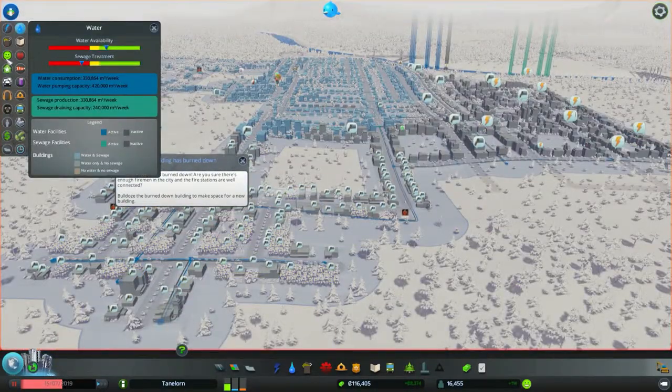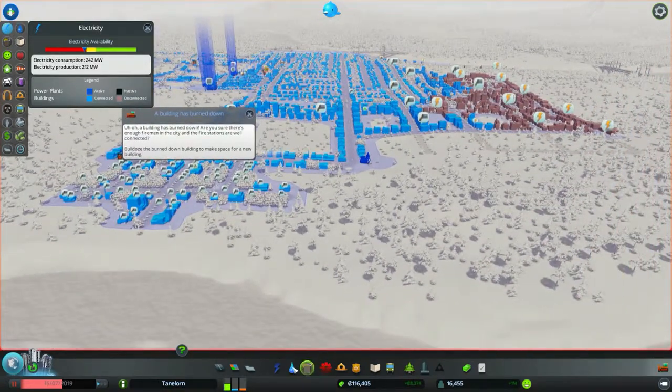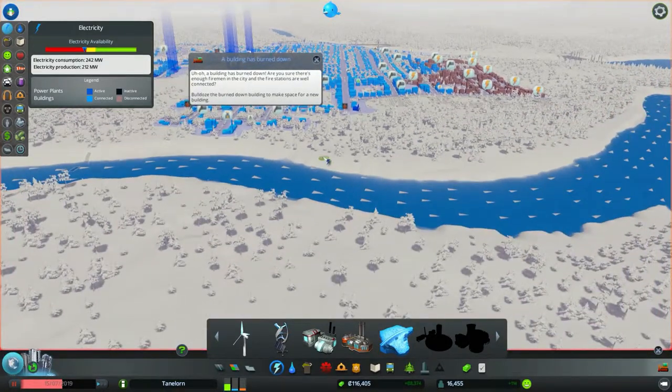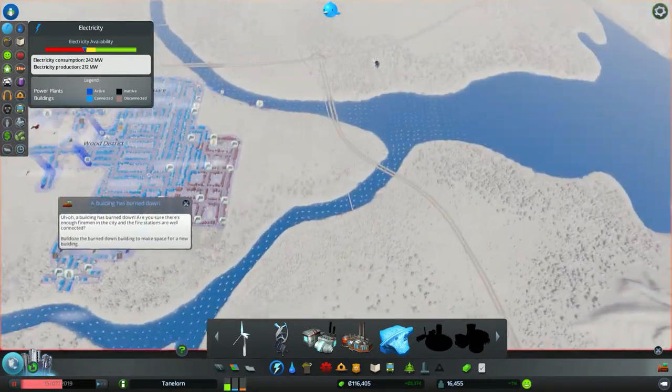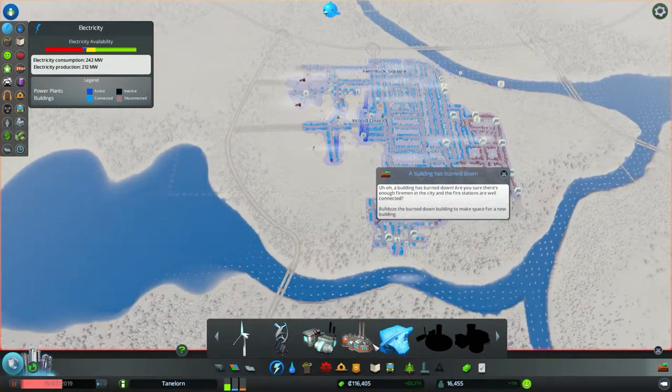La fameuse pompe à caca qui commence à fatiguer légèrement. En regardant rapidement avant de commencer l'enregistrement, il manque de l'électricité. Je voulais faire un barrage, ça ne fait pas beaucoup et ça coûte assez cher. J'ai remarqué que plus on prend une portion large d'un cours d'eau, plus on a d'énergie produite. Mais ça coûte affreusement cher pour les moyens que j'ai actuellement.